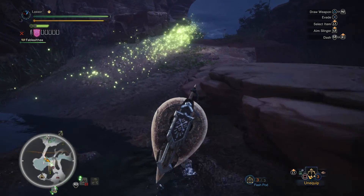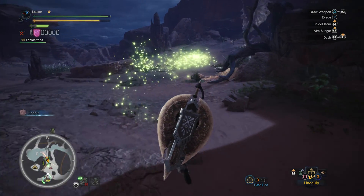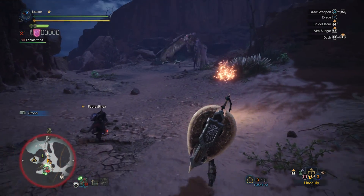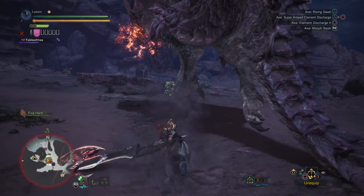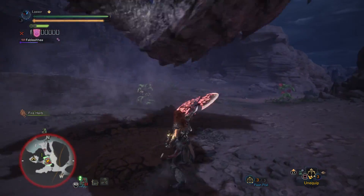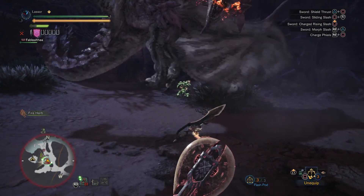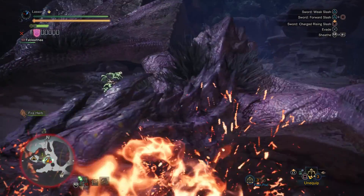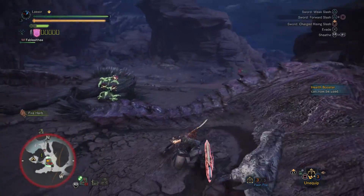All right, Pink Rathian, where'd you go? Ah, over here, huh? What are you doing by my camp? That was a good hit. That tail is so freaking dangerous. I just got lucky — lucky a couple times. I missed it. Move. I knocked it down — sweet.